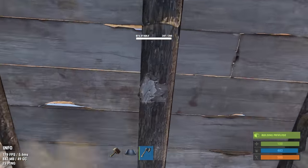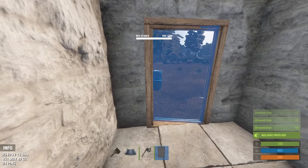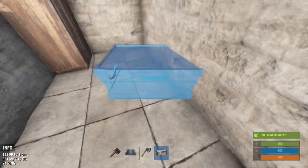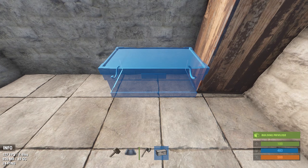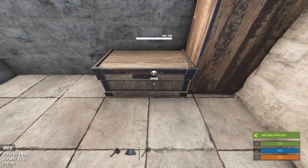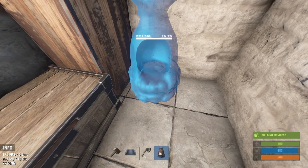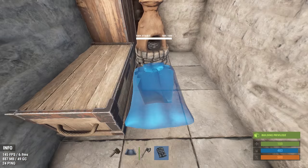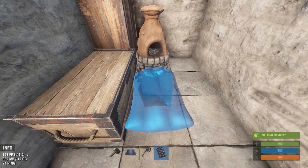This is a very compact base design so it's important to try to get the cupboard, boxes, and furnaces as close together as possible and make sure nothing is poking out of your walls. Once the cupboard is down you can seal yourself in, get a door down, and leave the floor above the front door wood so you can hatchet it out later to make room for a ladder hatch.